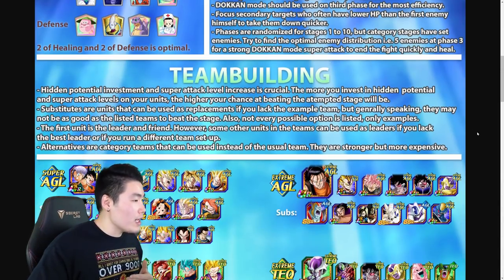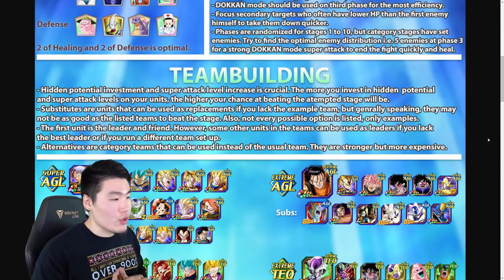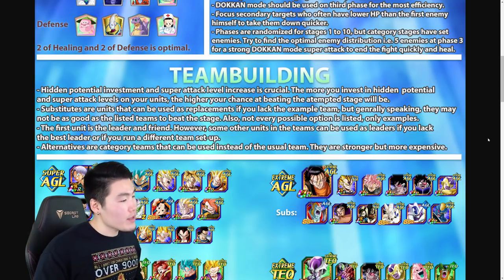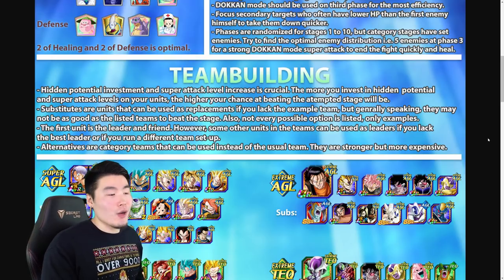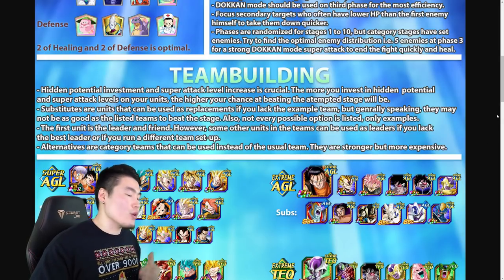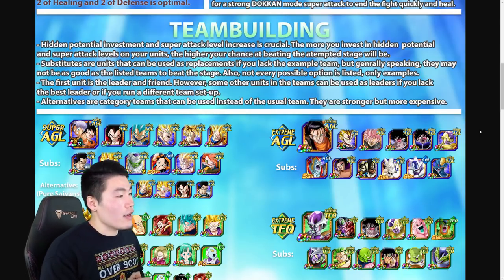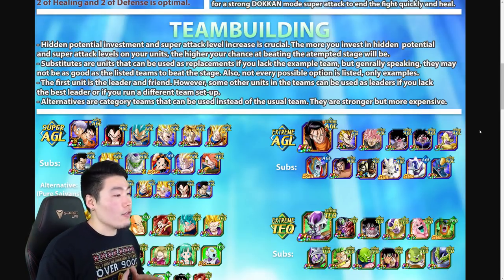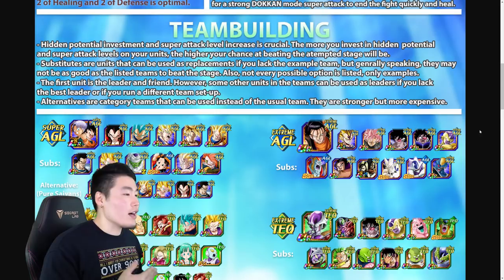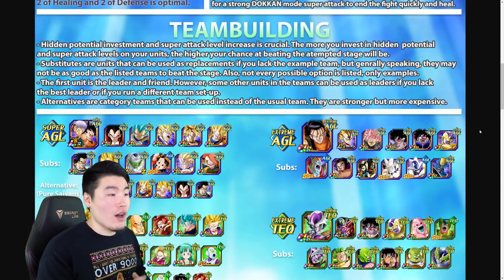Moving on to team building: hidden potential investment and super attack level increase is crucial. The more you invest in hidden potential and super attack levels on your units, the higher your chance of beating the stage will be. Substitutes are units that can be used as replacements if you lack the example team, but generally they may not be as good as the listed team. Not every possible option is listed — only examples. The first unit listed is the leader and friend, but some other units can also be used as leaders if you run a different team setup.